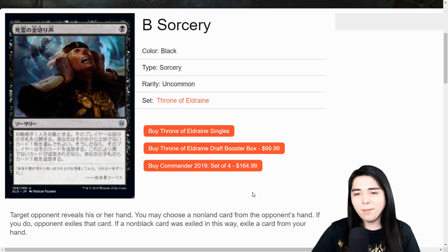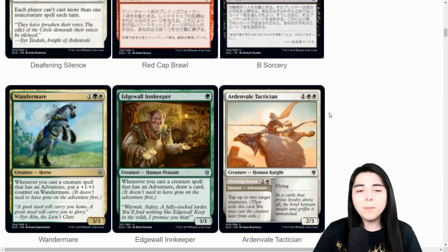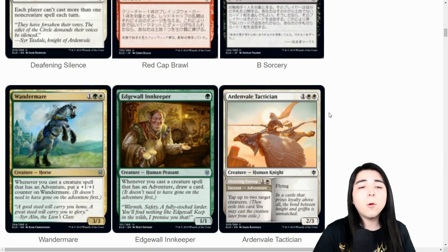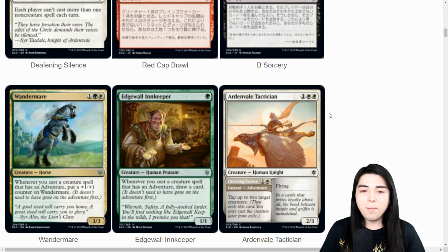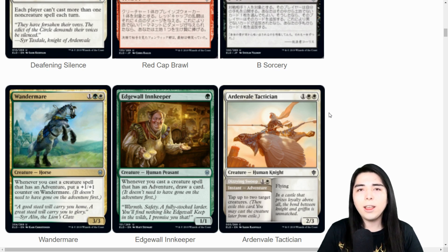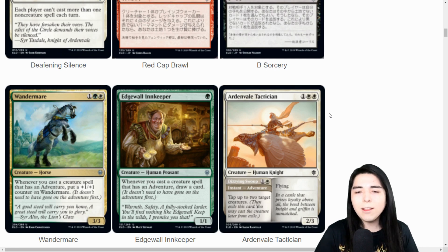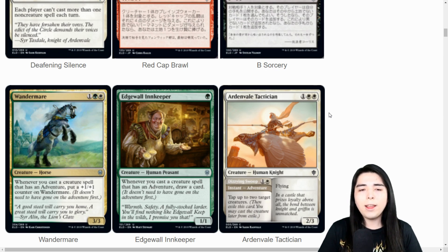Wander Mare: three mana for a three-three. Whenever you cast a creature spell that has adventure, put a +1/+1 counter on Wander Mare. That's not going to happen too often, so it's basically just a three-mana three-three. For standard, maybe there'll be a super sweet green-white adventure deck, but I haven't seen too many good adventure cards so far. The best one I've seen is the Beauty and the Beast guy. I don't think Wander Mare is going to be too useful.